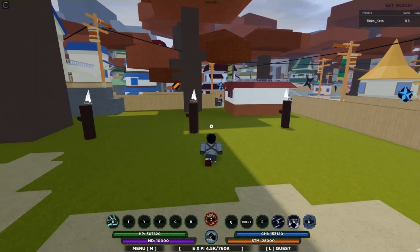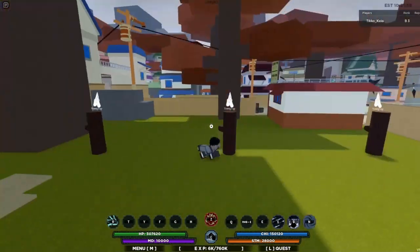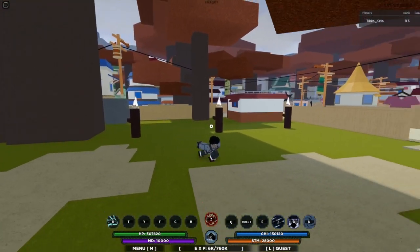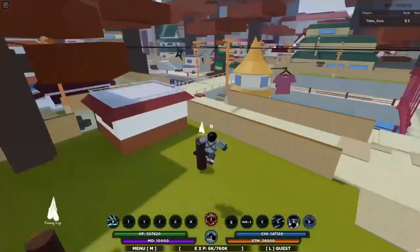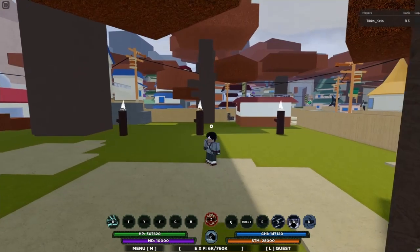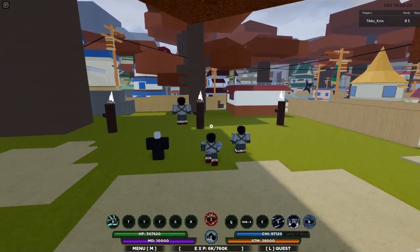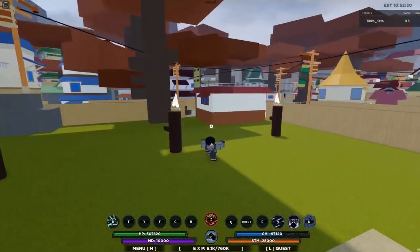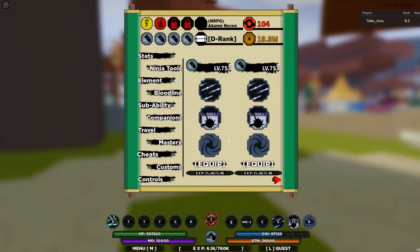Alright so the first move is called Light Style Hit Uprise. Let me scoot back — alright so it's basically like one of the lightning style element moves, it just throws a lot of lightning around the enemy, which is really cool. Next move is Light Style Shot Clones — we got clones and the clones attack the target, and if they hit it paralyzes the target as well. I really like that move.